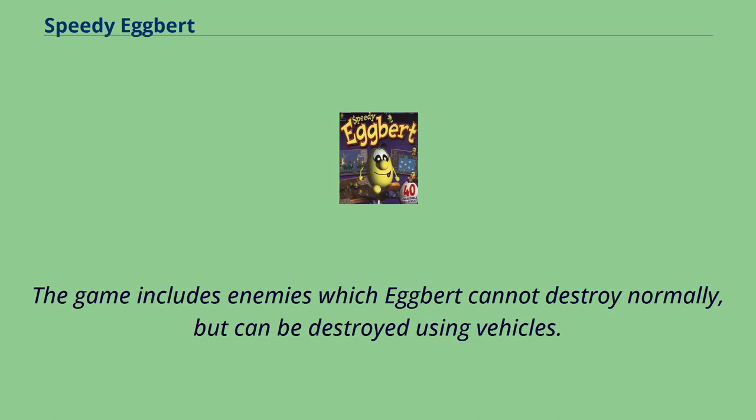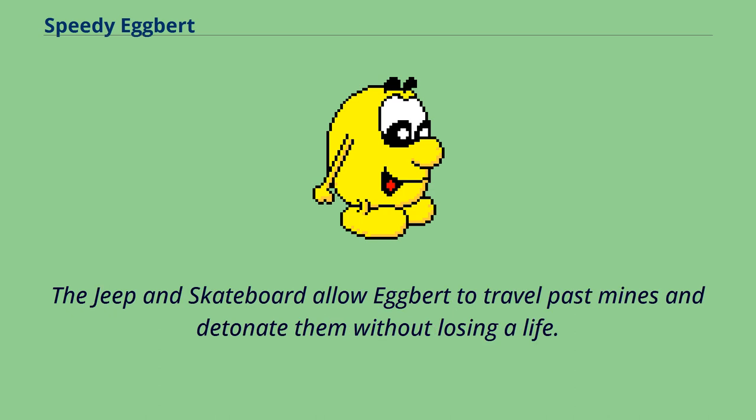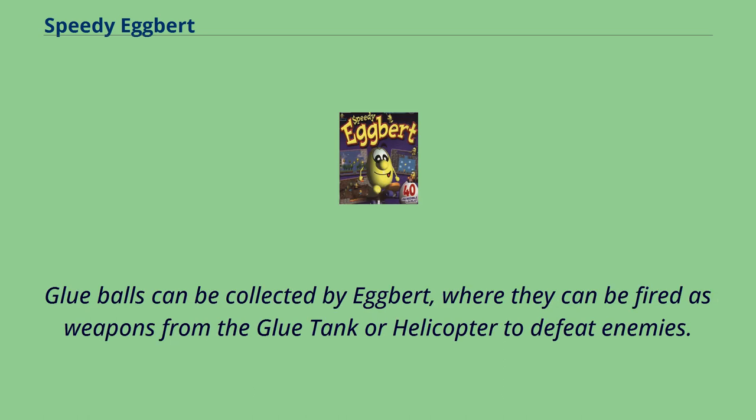The game includes enemies which Egbert cannot destroy normally, but can be destroyed using vehicles. The game lets Egbert drive a helicopter, a glue tank, a jeep, and a skateboard. The jeep and skateboard allow Egbert to travel past mines and detonate them without losing a life. Glue balls can be collected by Egbert, where they can be fired as weapons from the glue tank or helicopter to defeat enemies.